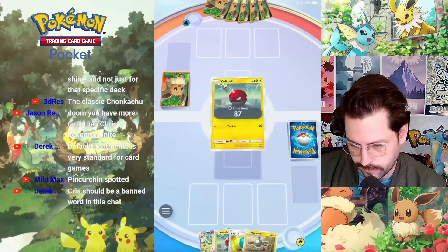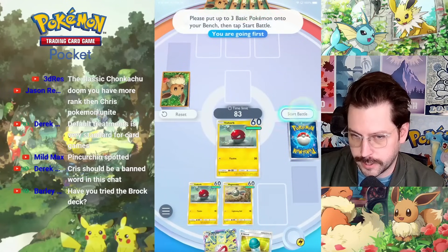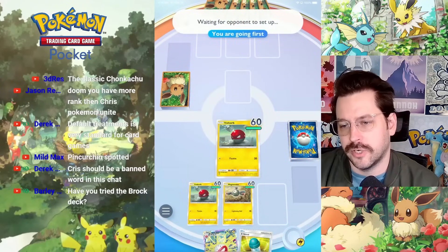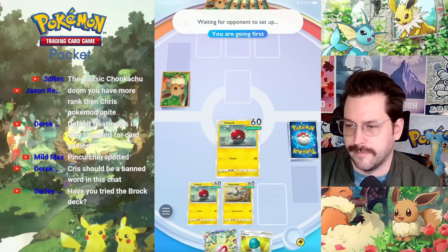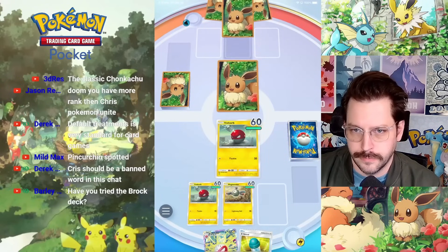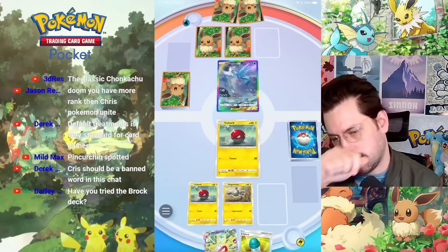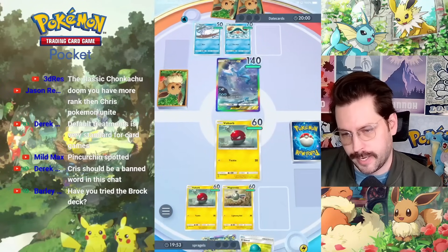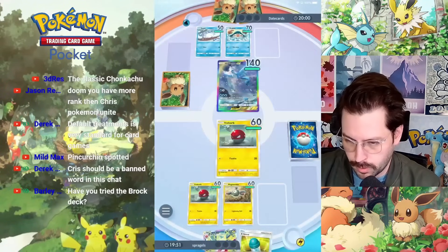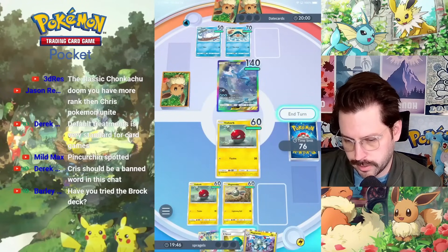I think we'll start Voltorb. Let's give her a shot. I have tried a little bit of a Brock deck, but I haven't done enough with Brock - I haven't loved it. Opponent has Articuno EX, Krabby and Snom. Magneton - okay, nothing we can do there.